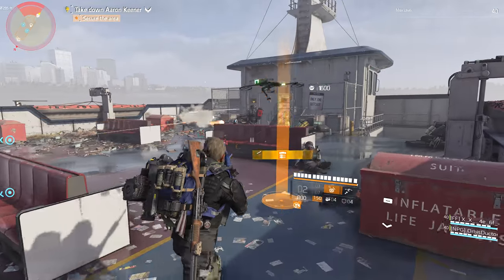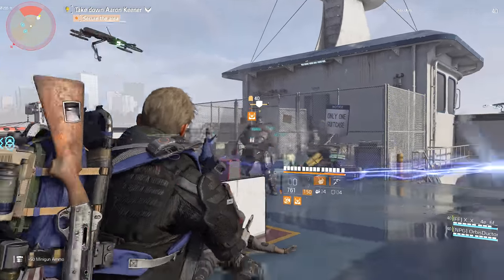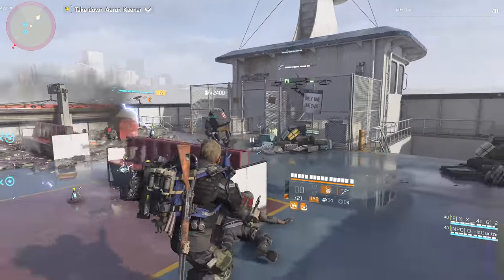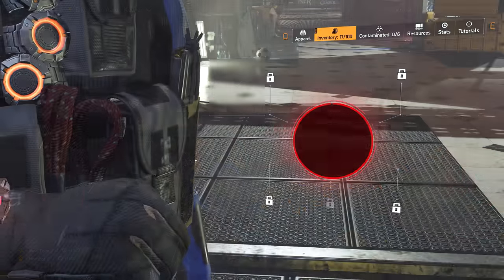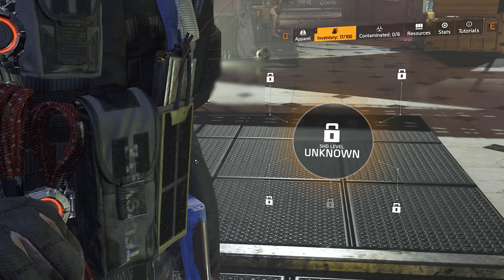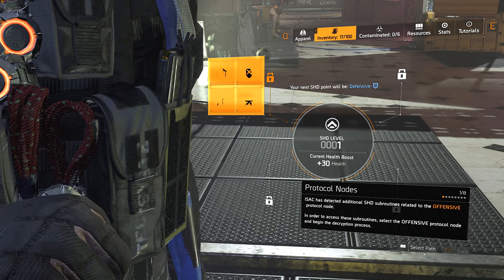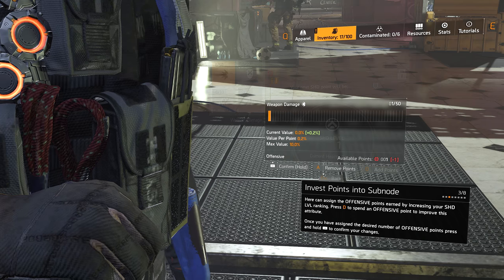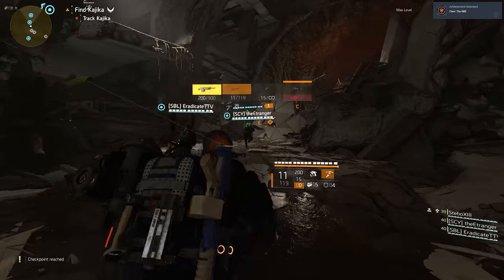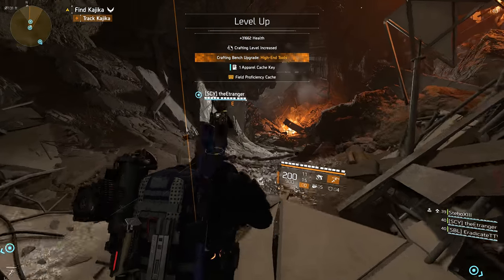As far as the main story, you will unlock a brand new progression system called SHD Level. With each new level, you will be able to assign small statistical upgrades to any of your core stats, in a paragon-style, min-max focused alternate form of character progression. You will also have some new challenges to take on in the older content as well, with the new legendary AI and difficulty setting for some missions.